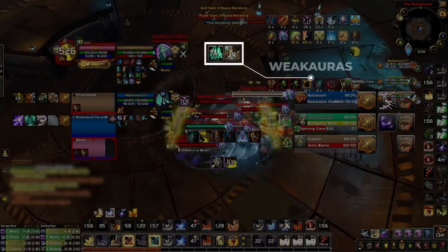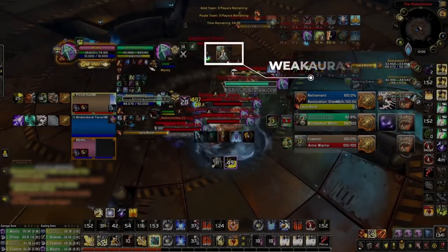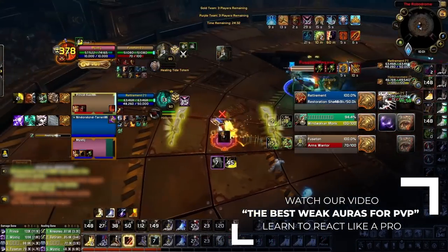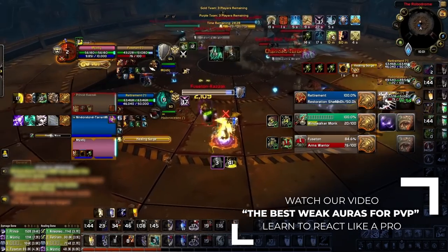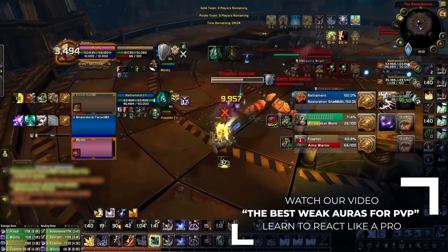Moving on, if you have been doing any serious PvP this expansion, you already know about Weak Auras. We made an entire guide on how to set up Weak Auras last season, so be sure to check it out in order to learn more about configuring this add-on. Although we covered the most important spells to track, there have been some changes in the meta, so it's time to add some more spells.